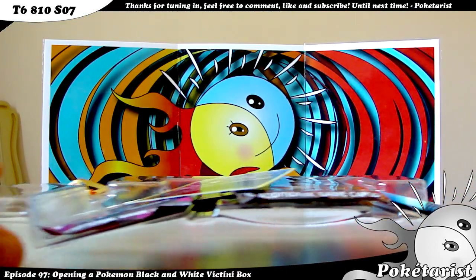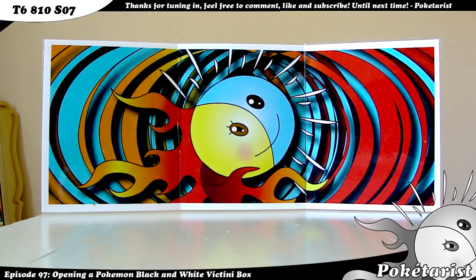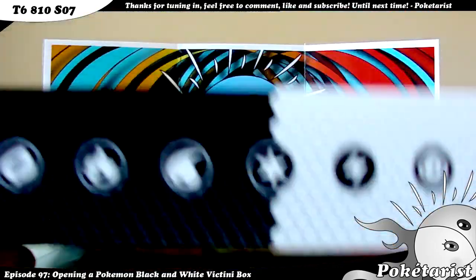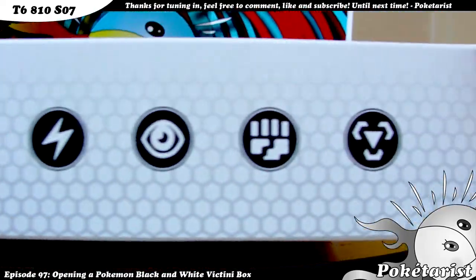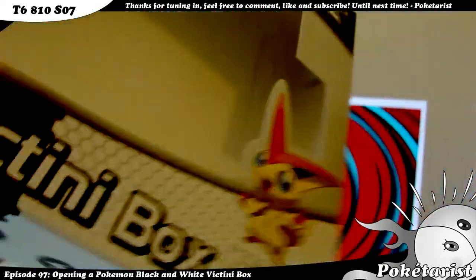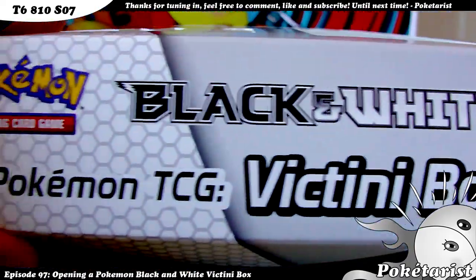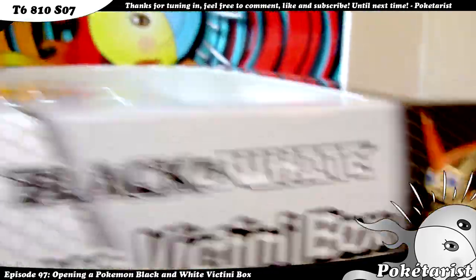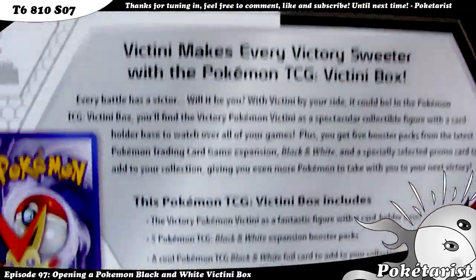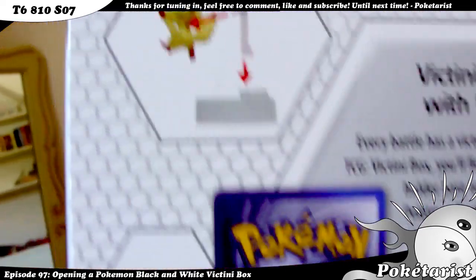Okay, plastic's off. Let me just show you the box if you guys are interested in what it looks like. Here's all the energies. I like the design. Black and White Pokemon TCG Victini box. And there's Victini. And there's the back of it — shows you how to put your card up for display.